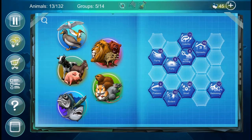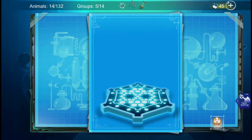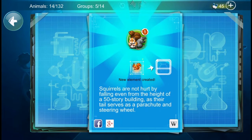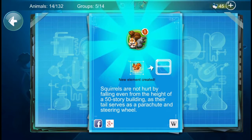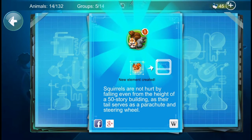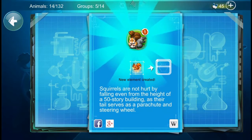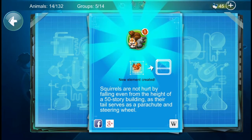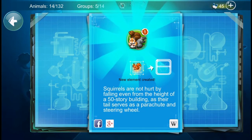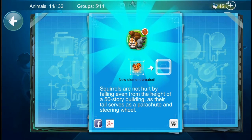One of the other suggestions was hamster and hard working, which I think might make either a gopher or a beaver. Oh, a squirrel! Squirrels are not hurt by falling, even from the height of a 50-storey building, as their tail serves as a parachute and steering wheel. I didn't know that — that sounds surprising. I saw a video recently of a squirrel climbing a building and it falls off the balcony and glides its way down, which I thought was awesome. We'll scan the squirrel.